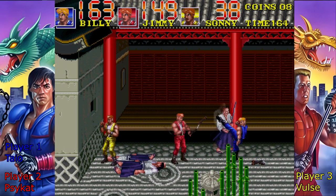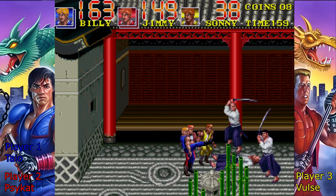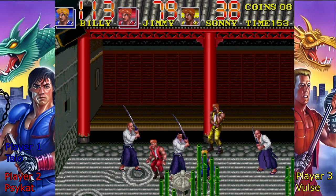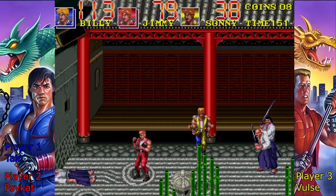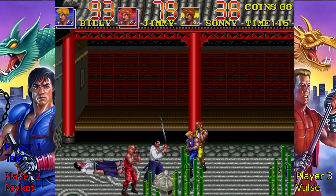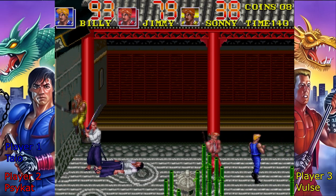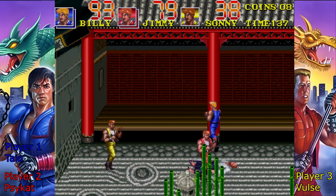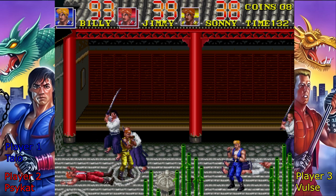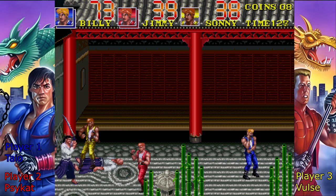Oh gosh — nunchucks versus swords, they have a good weapon. Maybe we can pull a Splinter from the first Turtles movie and wrap our nunchucks around the sword blade. No, don't pick up the nunchucks — you fall. They should have introduced a fourth Lee brother. Four players — how about the new one? I wish the new one was four players. It's got 14 playable characters. Not the nunchucks!